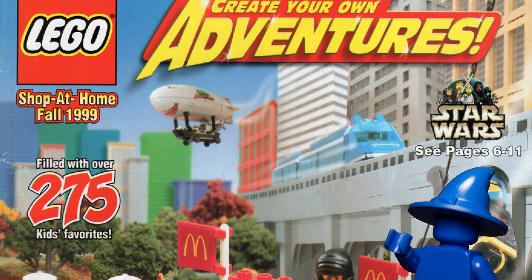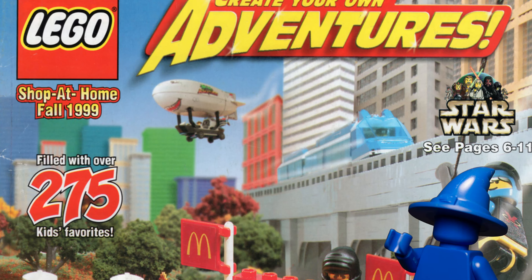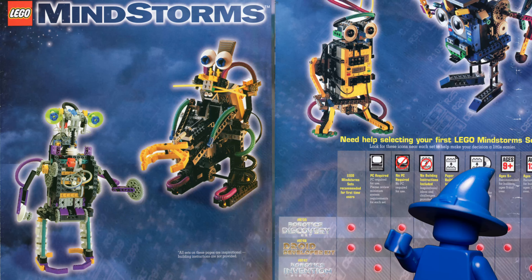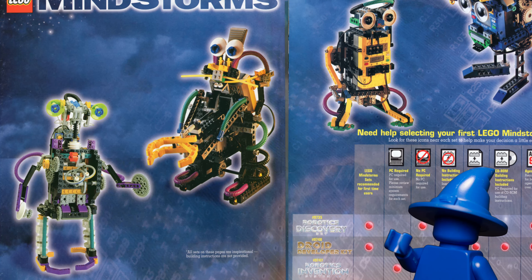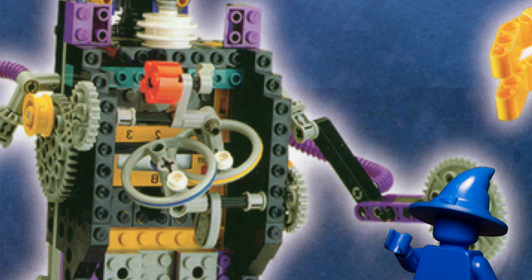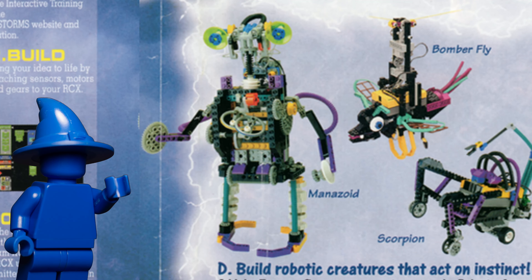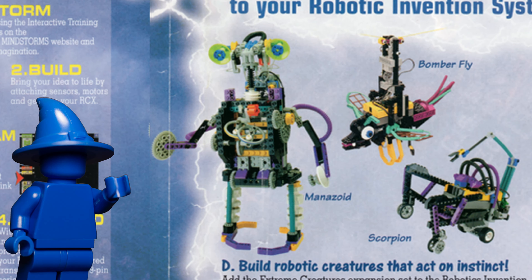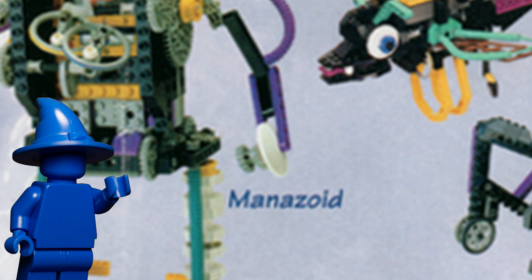Manazoid was featured in a few LEGO Shop at Home catalogs in 1999. There's one catalog entry that looks like it has a second image from a different angle, but nope — it's just a mirrored version of the same image from the back of the box. Look closely: you can see the backwards letters and numbers on the RCX brick. This same catalog has the correctly oriented version of it two pages later. And here his name is spelled Manazoid with a question mark. Huh.